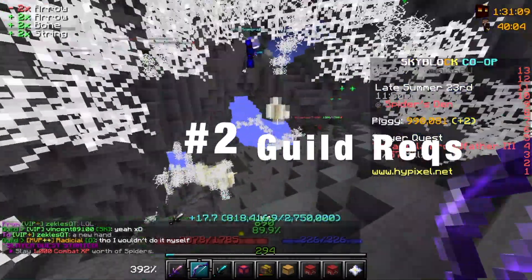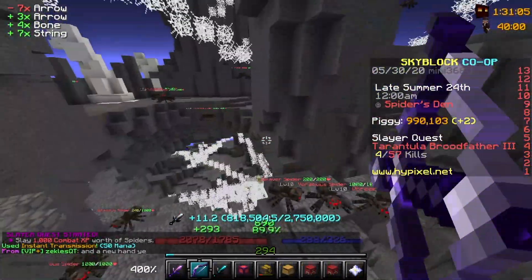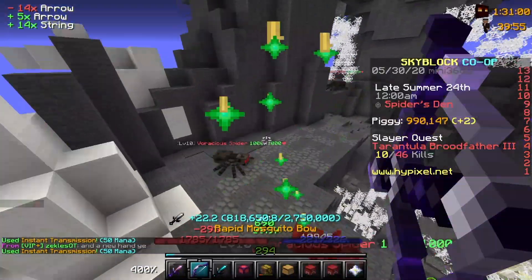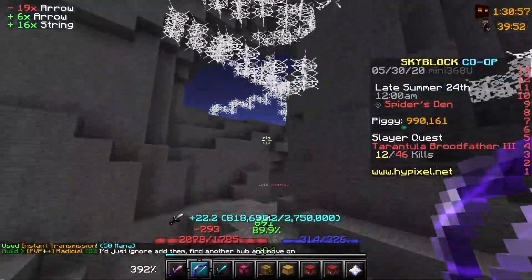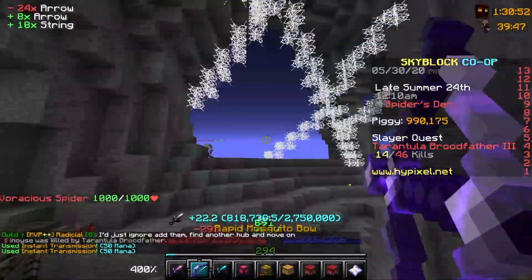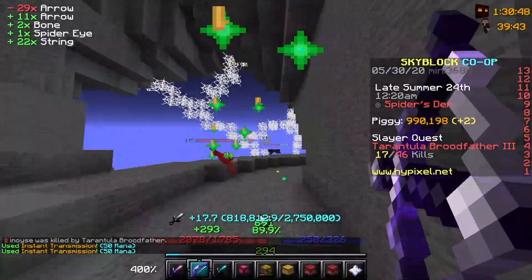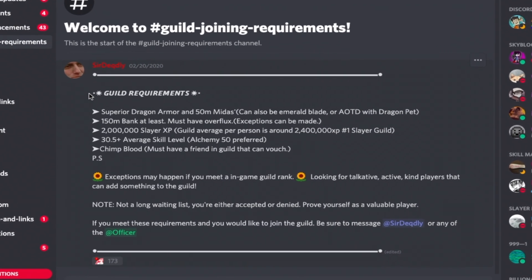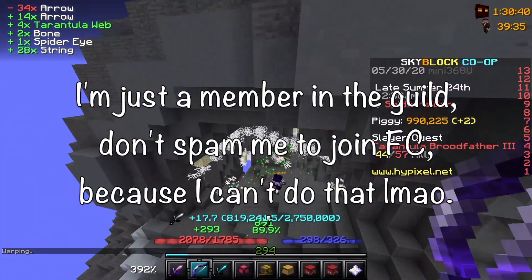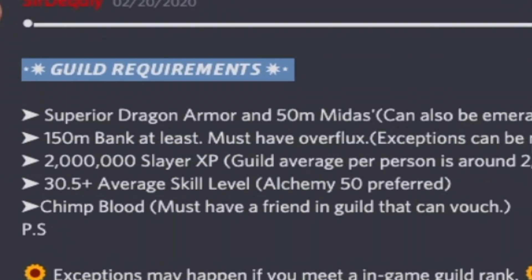Number 2: Guild Requirements. Most top or second tier guilds have those sweet splashes that you really desire — and do you want to enter those guilds? Those guilds have requirements, and most of them require slayer XP in order to join. My guild, Flexing Chimps, is recognized as an end-game guild and one of the best guilds in Hypixel Skyblock — and it requires 1.5 million slayer XP to enter.